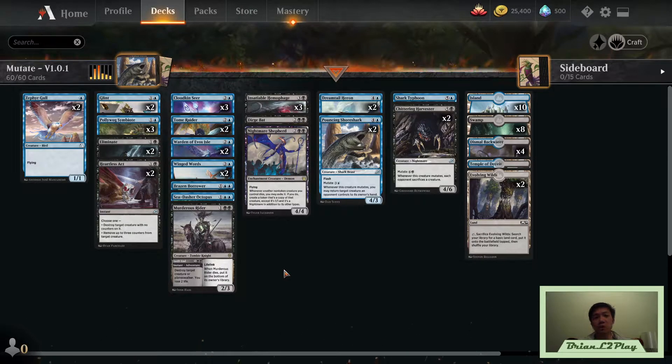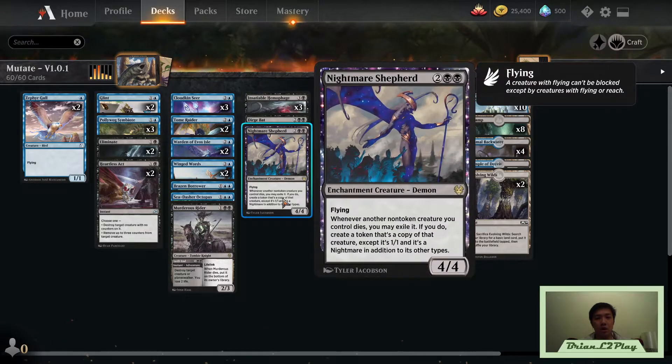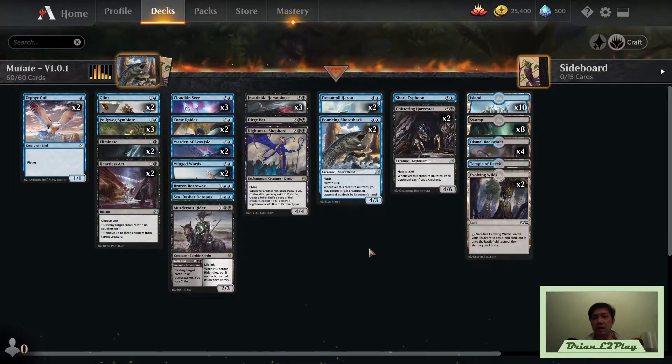I've removed Stun Dismissal and haven't put Unsummon in yet because there are some other cards I'd like to try out first. Maybe in the future it'll end up back in the deck, but for now Stun Dismissal is out. Another change I've made is to the land count.